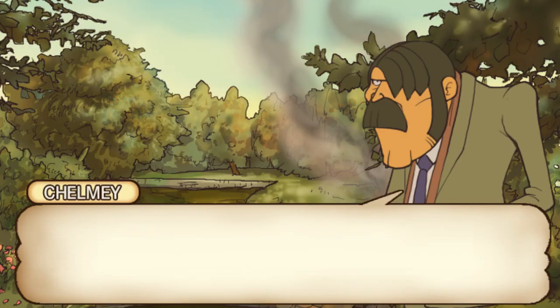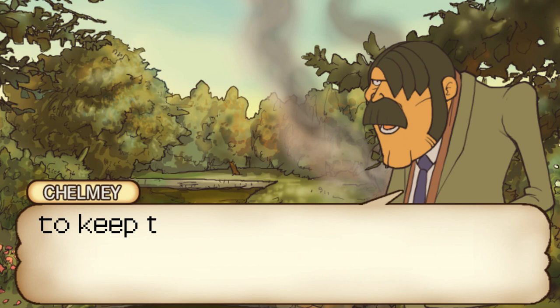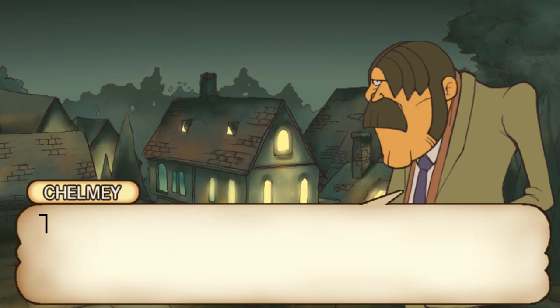Now imagine seeing that as you walk down the mall. Now we've got the height that Layton and Flora start from, we need to understand how hang gliders work to keep the pilot in the air. And as someone who's never used a hang glider but does have a connection to the internet, here's how I think it works.